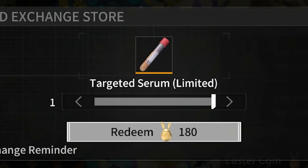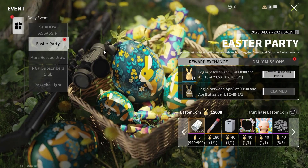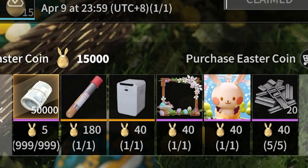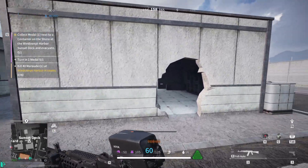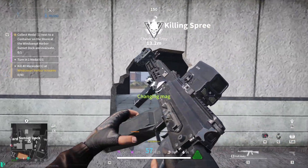From today through the 19th of April, you have the chance to get yourself a free targeted serum. Easter has come to Lost Light and the Easter Bunny has brought with it a decent set of Easter eggs. The event isn't really anything we haven't seen before, but when a free targeted serum is up for grabs, that doesn't matter.